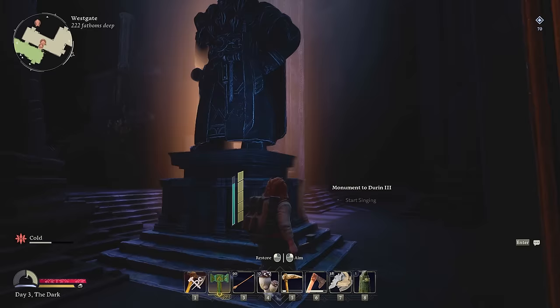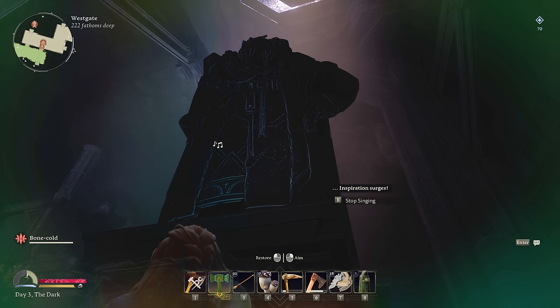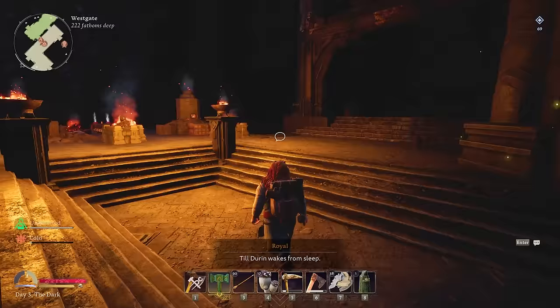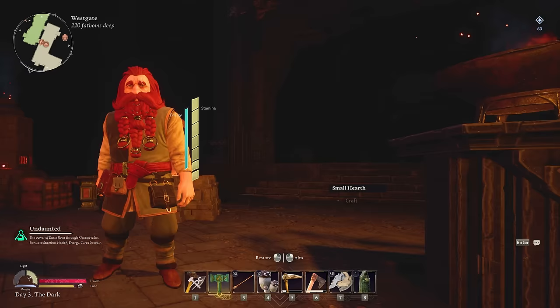Monument to Durin 3 — and now I have to sing to it? All right, let's sing. Inspiration surges. Do I get a buff or something? 'The world was young, the mountains green, no stain yet on the moon was seen.' And I got Undaunted — I don't know what that means. The power of Durin flows through the Khazaduun. Bonus stamina and health — energy cures despair. Wow.